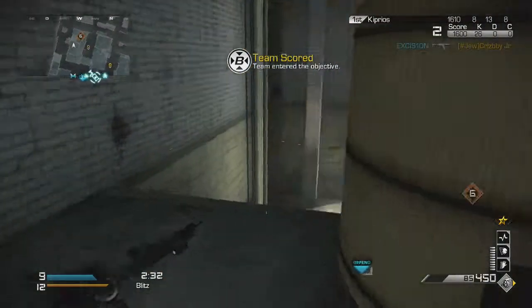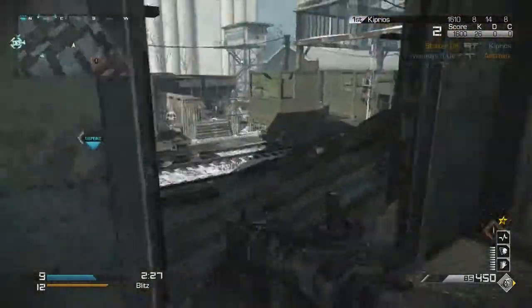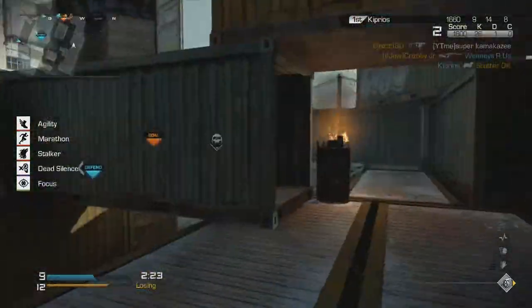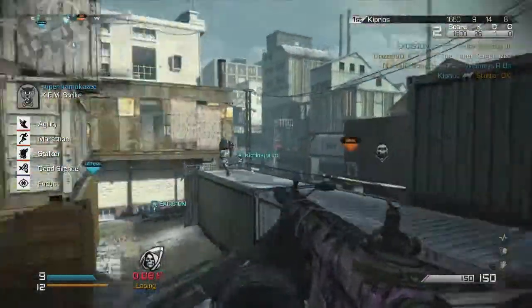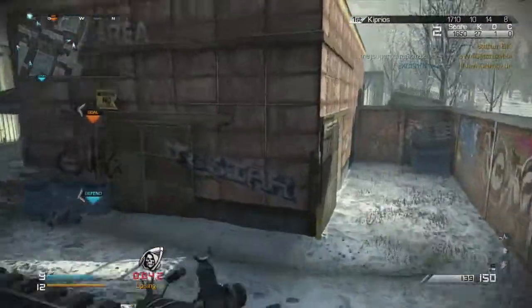There's a nice spot on there — next to those two big rolls on the right, there's a head glitch on a fence. Instead of using the stairs, you can use that to get a better advantage over your enemies. You basically just want to rotate between those two buildings, like the Owens factory and the other one.